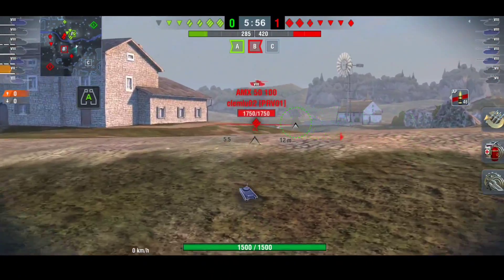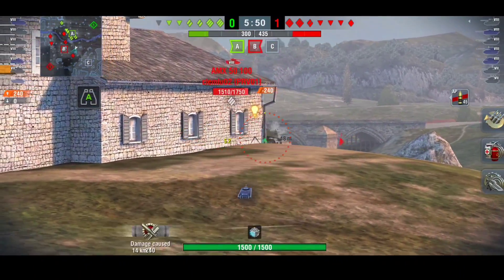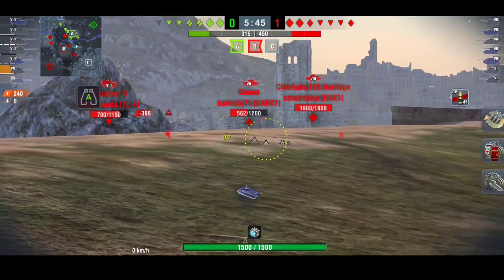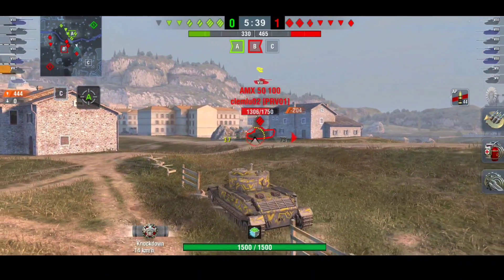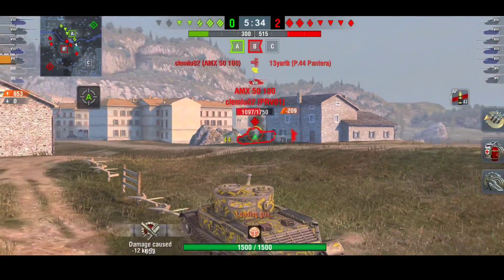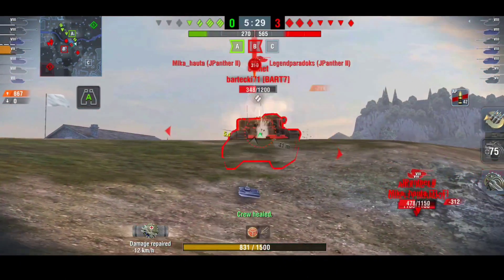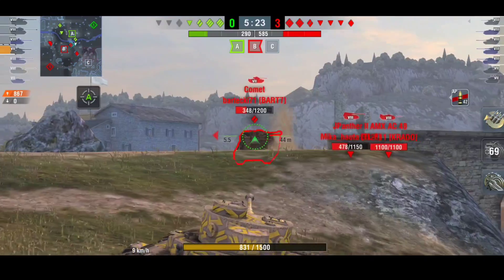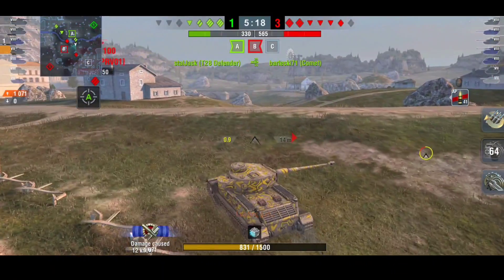However, both of these tanks now are very competitive and they can actually hold their own in tier 8, which I like about lower tier tanks — I like it when a tier 7 tank can hold its own in tier 8. Both of these tanks are like that. They both have the DPM, they both have the penetration, and they both do actually have the armor to bounce shots. Nowadays the Tiger P is a lot more difficult to bounce shots with, mainly because of the hatch.